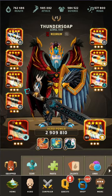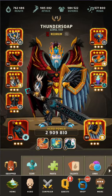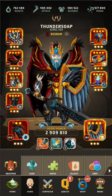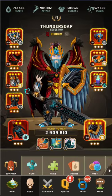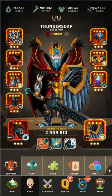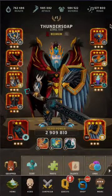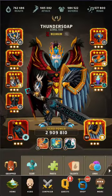Hey guys, Thunder here. Today I want to talk about another core or meta build. This one is my personal favorite — it is called the PAX, named after the PAX weapon. This build is a campaign destroying monster. It let me three star all the different campaign levels back when I was 1.1 million hero power, before they even had artifacts in the game. So it is truly impressive.